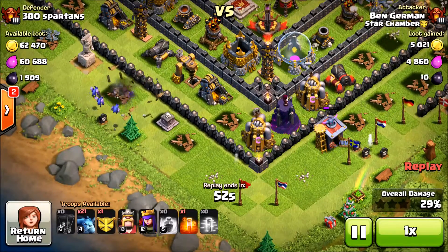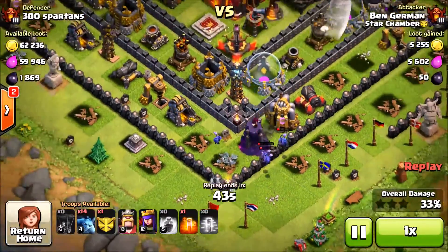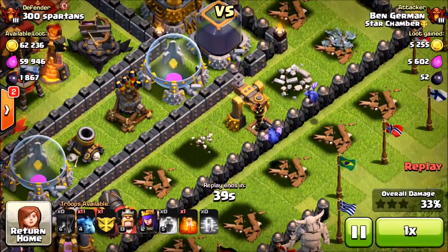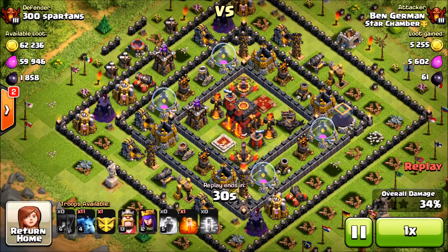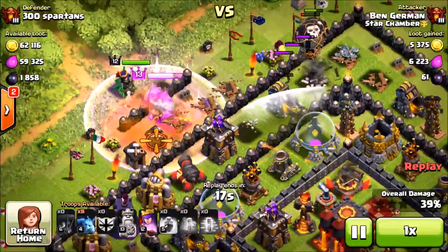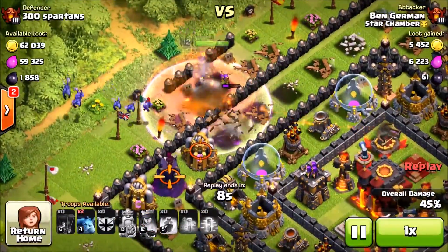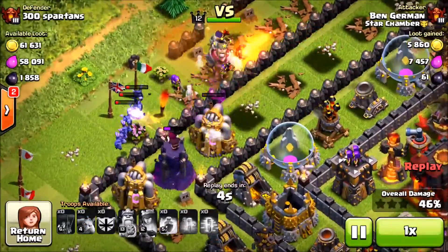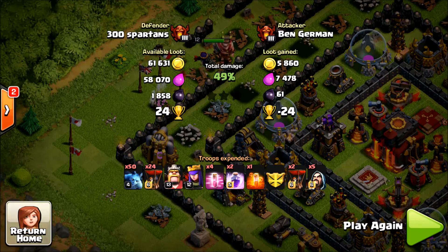We drop a minion on the spell factory because the minions taking care of it got killed. That goes down and we're at 29%. We barely get through an elixir collector and attempt the wizard tower but the minions aren't enough. The elixir drill goes down for 34% — we're actually at about 43%. We drop our clan castle to the upper right side of the base and a poison spell on the skeleton traps so they don't distract the king. The king goes down to the cannon and archer tower. We drop the rest of our minions on the wizard tower, which goes down, but there's not enough time for the elixir collector. 49% — the most ugly number in the game.